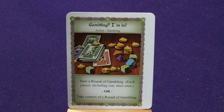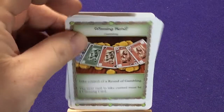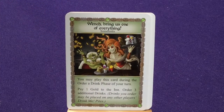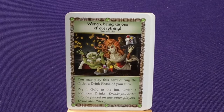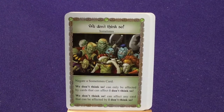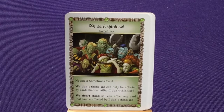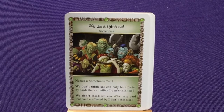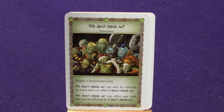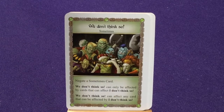He's got 6 copies of Gambling I'm In, 2 I Raises, 2 Winning Hands, and the Wench thinks you should stop playing with our drinks. He has a special version of Wench — 'Bring us one of everything' — you may play during your order a drink phase; pay 1 gold to order 3 additional drinks, instead of the usual 2. He also has 'We Don't Think So,' a different version of I Don't Think So that says 'Negate a sometimes card' — it can only be affected by I Don't Think So or We Don't Think So. It's kind of funny they include extra rules for that.